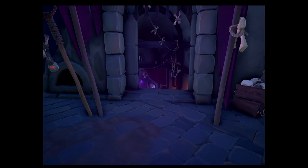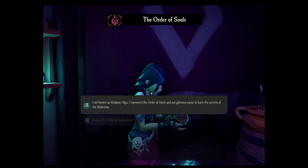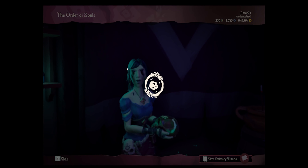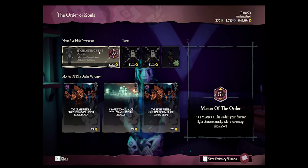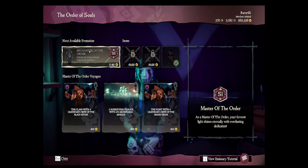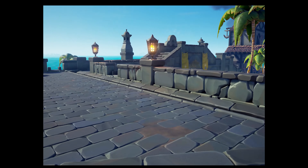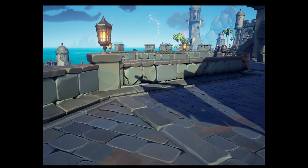Once you hit level 50 you'll be eligible, but you need to go and verify with the NPC. Talk to her and browse her offers — make sure you've bought the most recent promotion. For me that was the level 50 'Master of the Order.' You have to have the level 50 master promotion for that faction, and then you need to go to a certain pub to summon the legend.